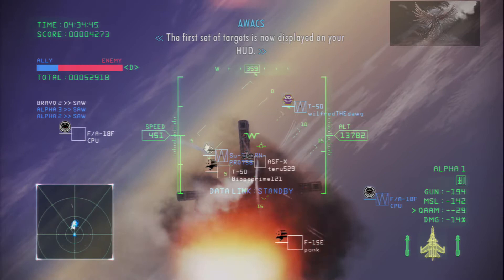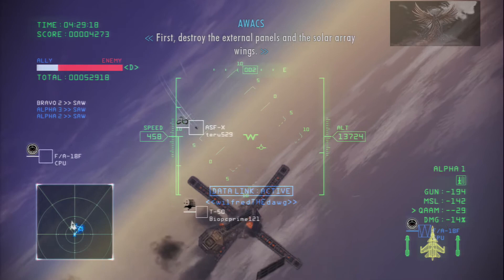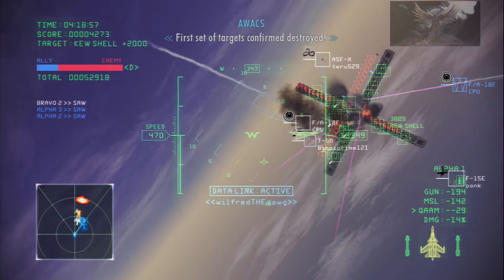The first set of targets is now displayed on your HUD. First, destroy the external panels and the solar array wings. Fragments from targets can be expected to break off as you attack, so watch your surroundings.